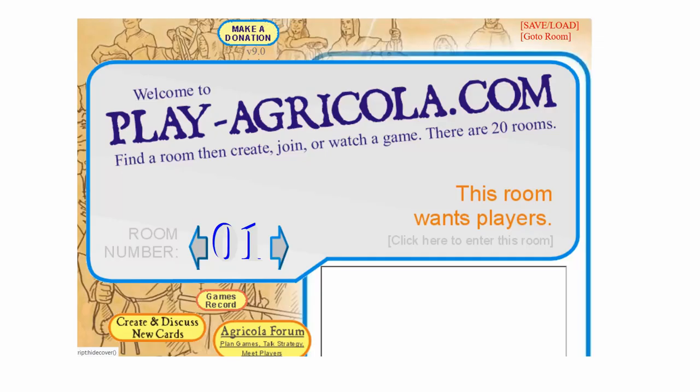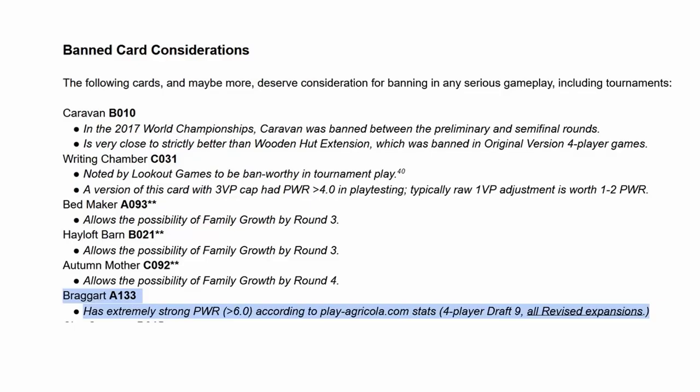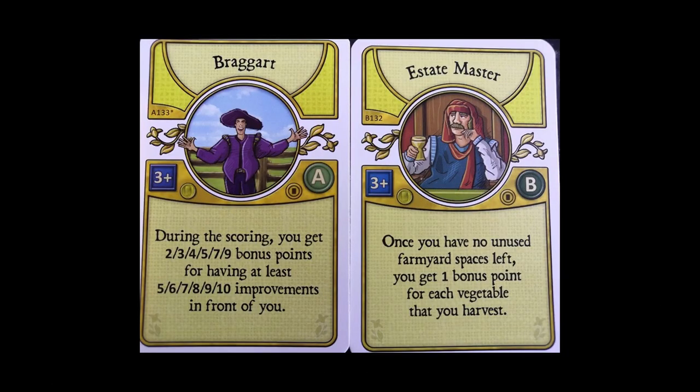Playagricola.com gives each card a power rating based on data from gaming on its website, so it's interesting to see which bonus point occupations top the list. At the top is the Braggart — no surprise there. He used to be banned in the old edition in some tournaments because he was so strong. It's been revised, but he's still a no-brainer, because it gives you bonus points for building minor improvements, which you're going to do anyway.